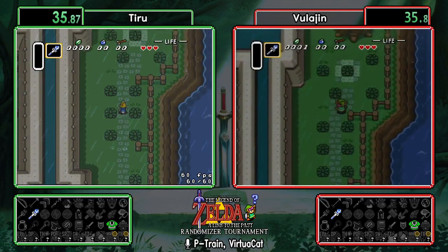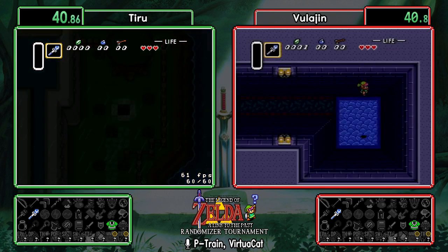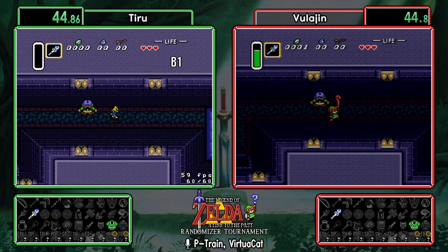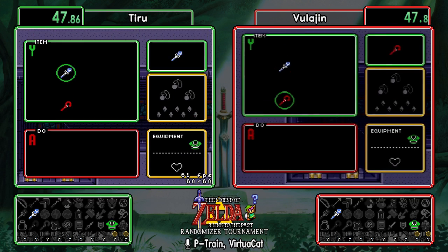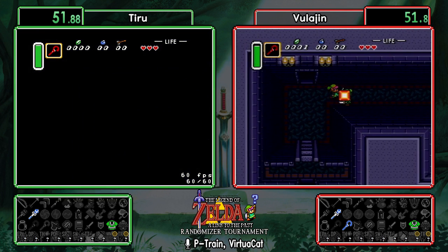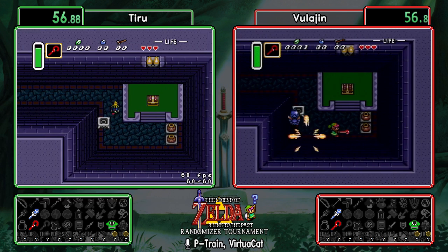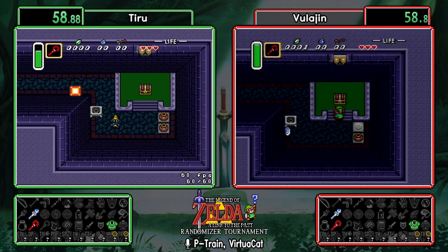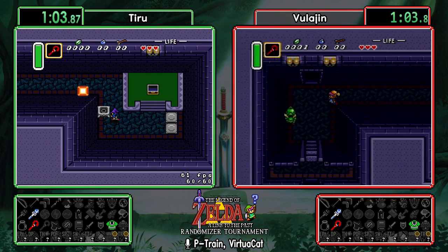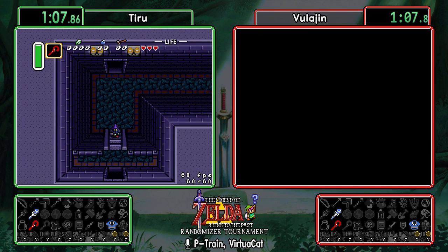At Uncle, there'll be one of seven items available — attack items to clear the way through the escape. They can get the hammer, bow, fire rod, either cane, or just a stack of bombs. They do get the red cane — Turtle Rock early looking more and more likely. You can actually triple dip that dungeon: go in with the cane, then later with fire rod, then with the ice rod to beat it. Hopefully we won't see that situation.